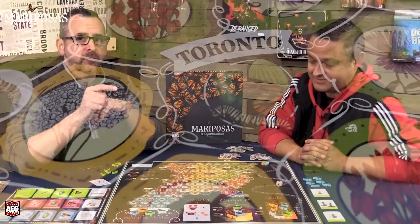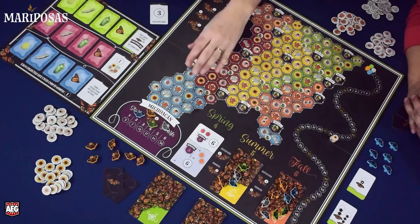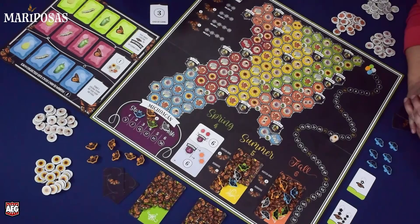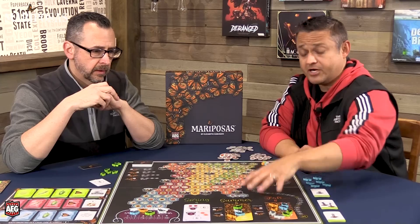The scoring cards are really interesting. One of them is face up so everyone knows it at the beginning of the game, but the others are face down and you'll need to breed your butterflies in order to flip them up. There are a lot of different cards, so you're going to start with variable ones each time you play.